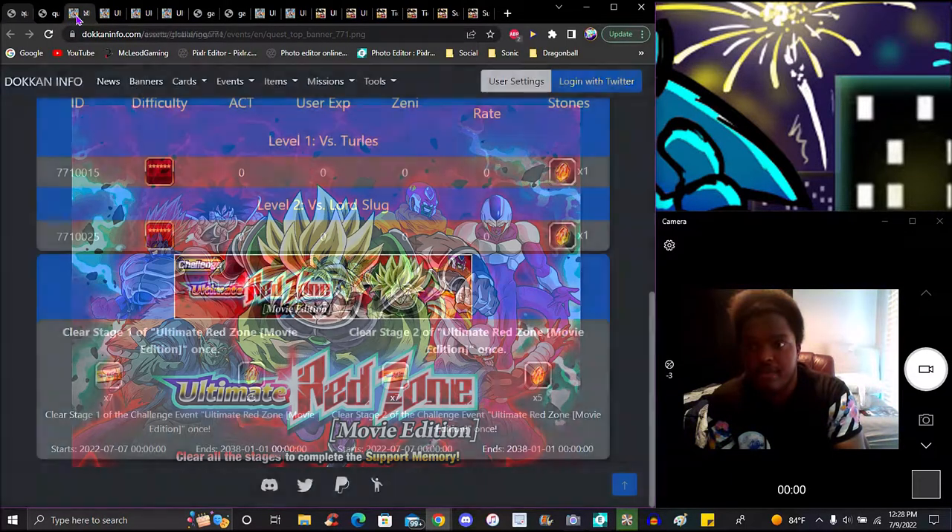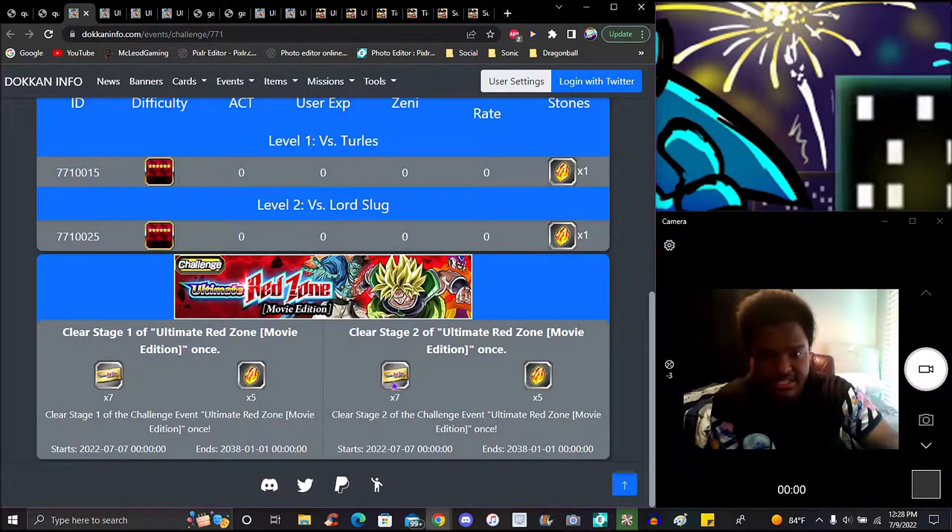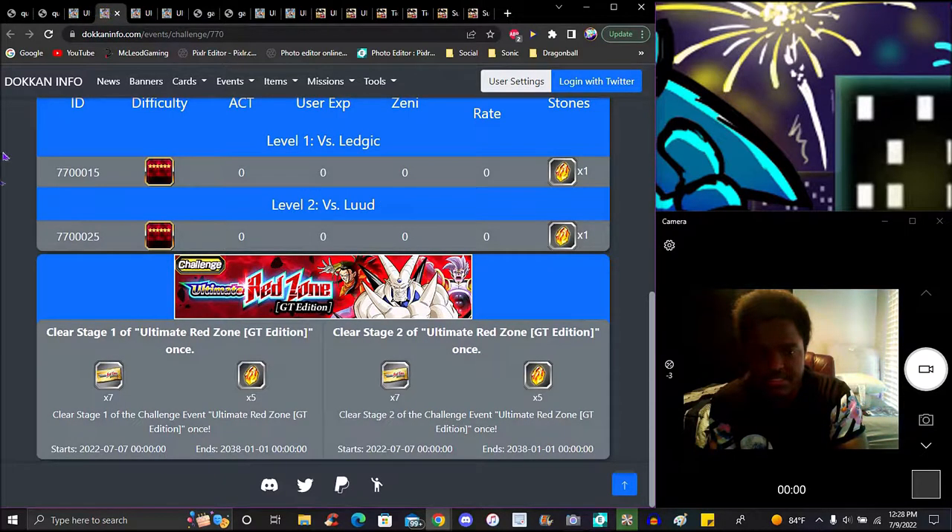So yeah, seven tickets — you complete missions and stuff and get rewards. This is the movie bosses and the GT one — same exact stuff. So yeah, seven tickets: you put in the seven tickets and the banner should be live already. I think it takes like 10 for a vault or single, and right now for global you get pretty much 14, so that's at least two free vaults.